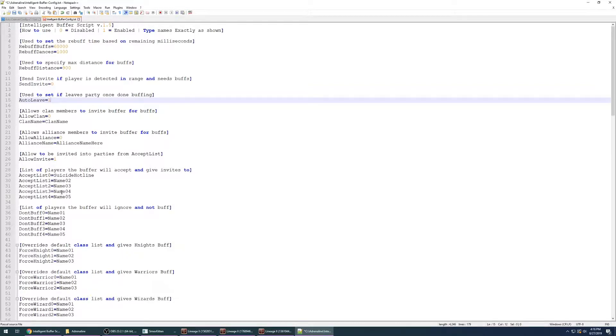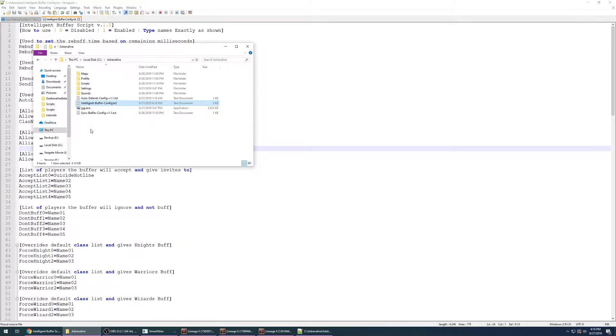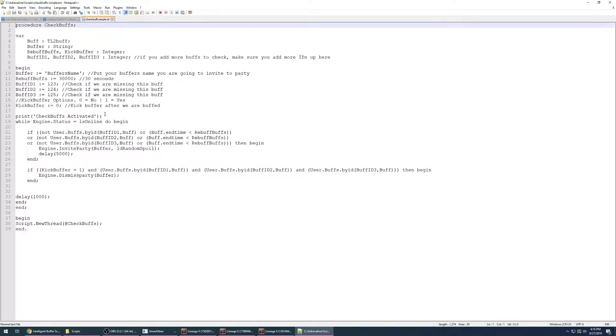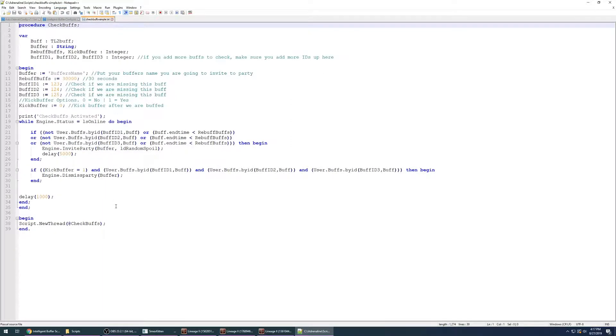Make sure you have your name on the accept list for who it will take invites from, or have the clan or alliance set up. Save this file. Then go into the bot folder, go into buffer scripts, and open up check buff simple. This is typically provided if you want to use an out-of-party setup with my intelligent buffer script. This is what it looks like by default.